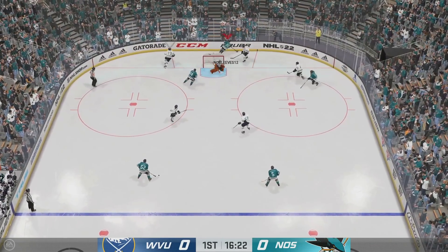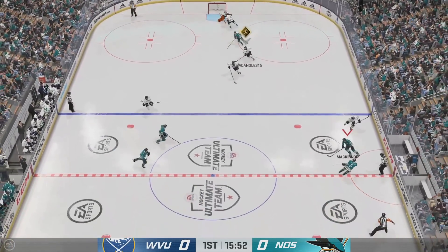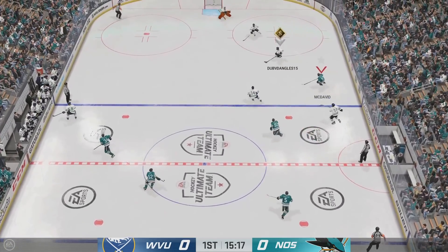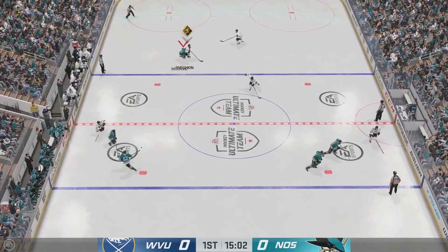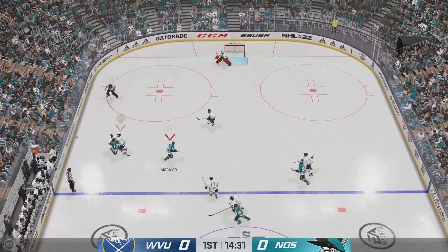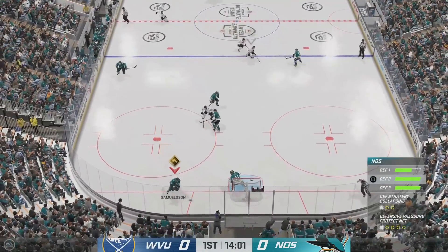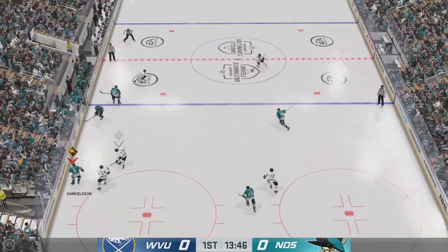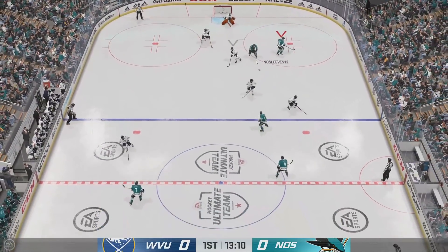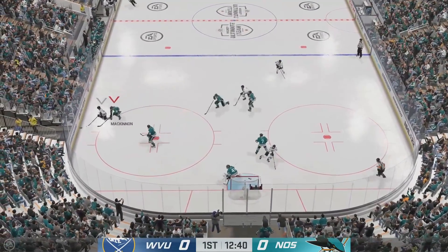Let's talk about the goal here and my new way of explaining how to play defense in NHL 22. Using the 1-2-2 red effectively means that as your opponent passes the puck, you hit R2 or RT — whatever console you're on — to switch to the player closest to the puck so you can pressure immediately. This is super effective against players that pass through the neutral zone a lot, because the new passing skill gap means they'll either miss their pass, have a turnover, or you'll knock it free. That's why the 1-2-2 red is so impactful and still the best strategy to use.